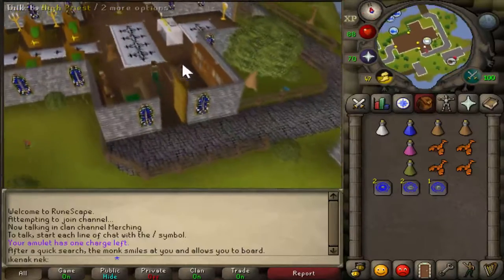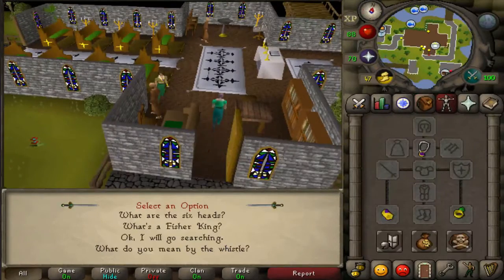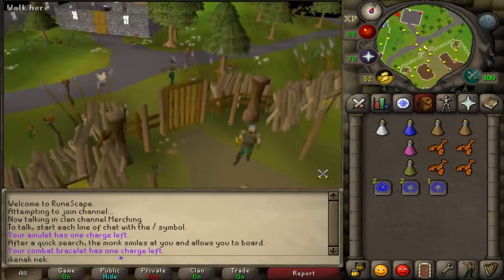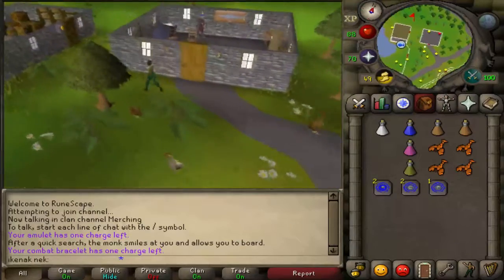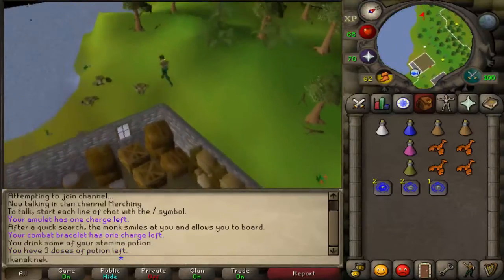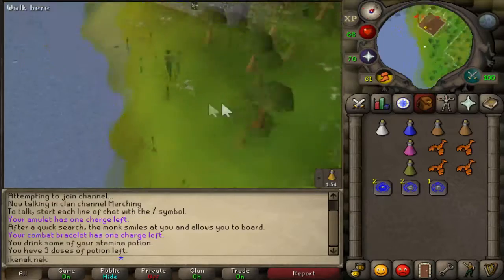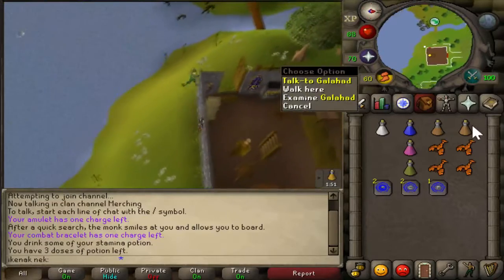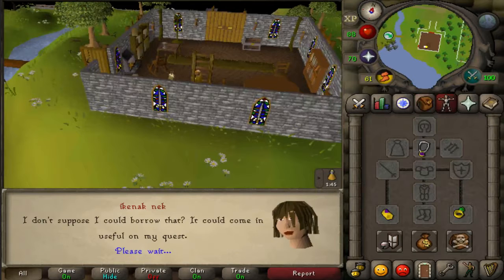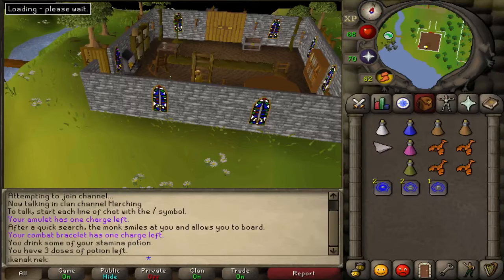Teleport to Draenor. Talk to the High Priest. Head northwest past the Ranging Guild. Chat option on Galahad is 4. He should give you a napkin — take it for the Draenor section. Once you have that, go north.